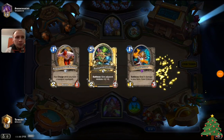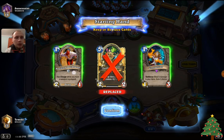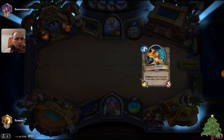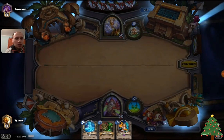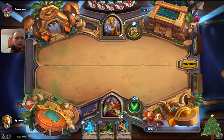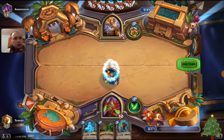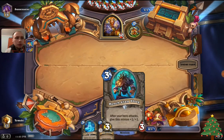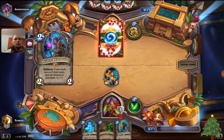Hello everyone, Tymsky here with an Odd Rogue. We'll pick the Crystalizer and see if we can get some cool tree drops. I still need some cards to add to this deck — for example, Leroy Jenkins, another legendary, and Edwin. Other than that this deck is pretty much done; maybe I'll need like 5 more cards.